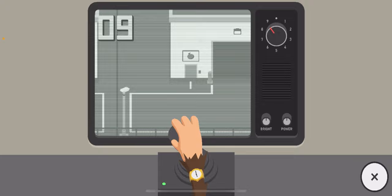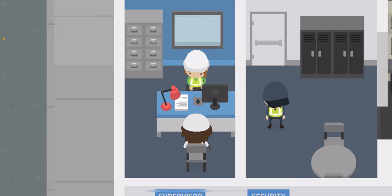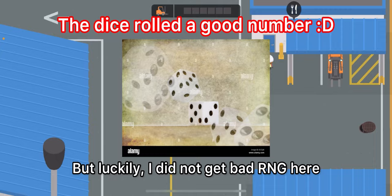I almost forgot — I need to do the port job thing, because you have to remove the manhole cover to unblock it. Let's hope I get good RNG here. Yes! I got the one I wanted. For those of you struggling with robbing the port: you need to get this specific thing during the port job, otherwise you'll have to wait another day. Luckily I didn't get bad RNG.